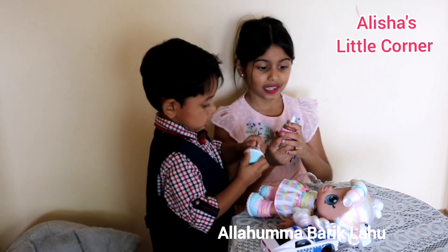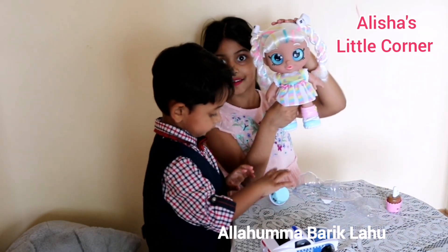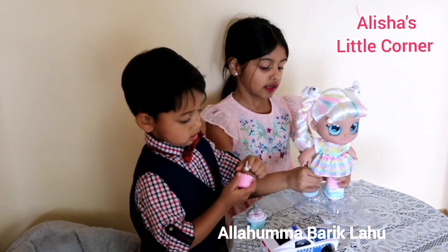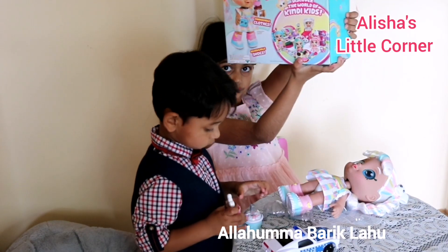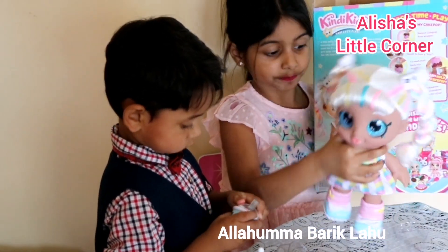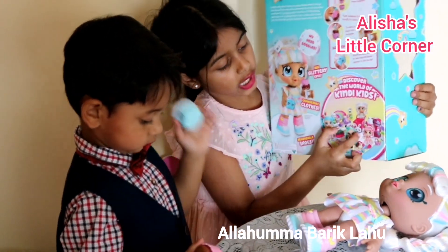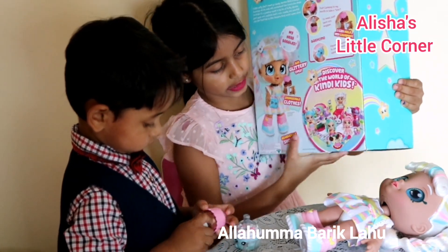She just wants everything, and she can also hold things. I'm going to show you the doll — here she is! Her name is Marshmallow. I know all the other dolls' names too. Here are all of the ones on the box — this one I got is Marshmallow, this one is Donutina, this one is Peppermint (she really likes mint), and this one is Rainbow Kate.